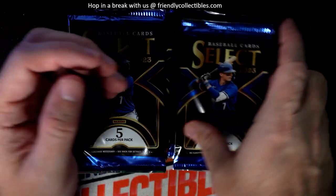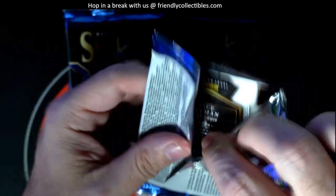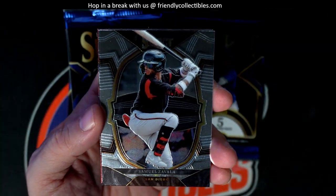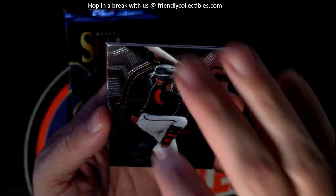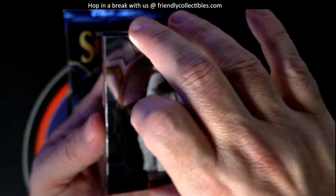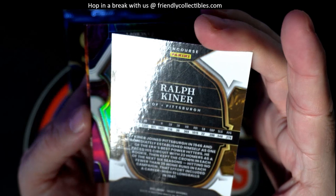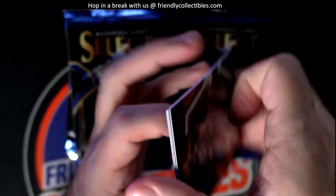We got a George Brett and Nap Lajoie. I'm going to predict an autograph is going to be in this pack. Samuel Avala, Ralph Kiner — old school Ralph Kiner Pirates.